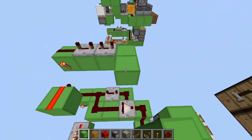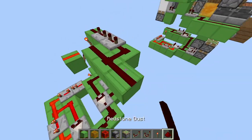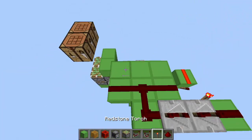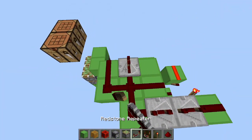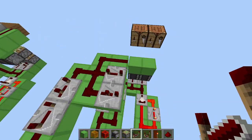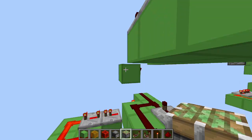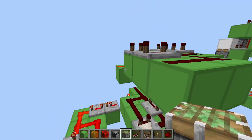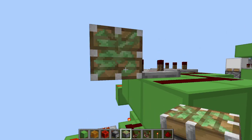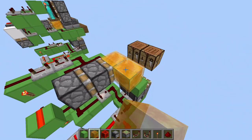Continue building over here — place redstone dust like that. Now place redstone dust right here, a repeater set to four ticks and a repeater set to two ticks. Now place two pistons right here, and a block and another one right here.